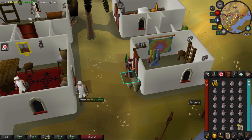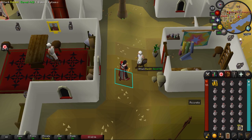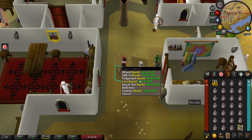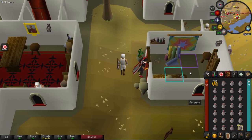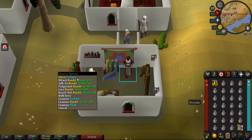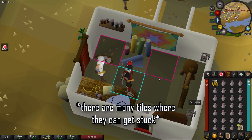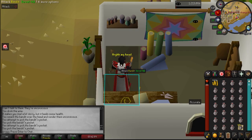So we are going to want to have a bandit in one of these rooms. If you hop worlds you can probably find a bandit already in there, but if not you're gonna want to lure them — make sure they're not busy. Once they're willing to follow you, run into a room and close the curtain behind you. The best position for the bandit is one of these one-tile areas where they cannot escape.